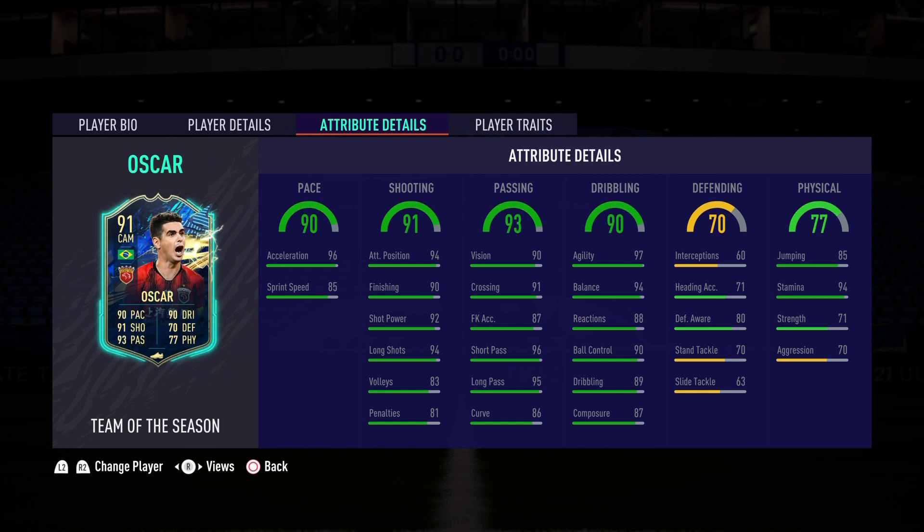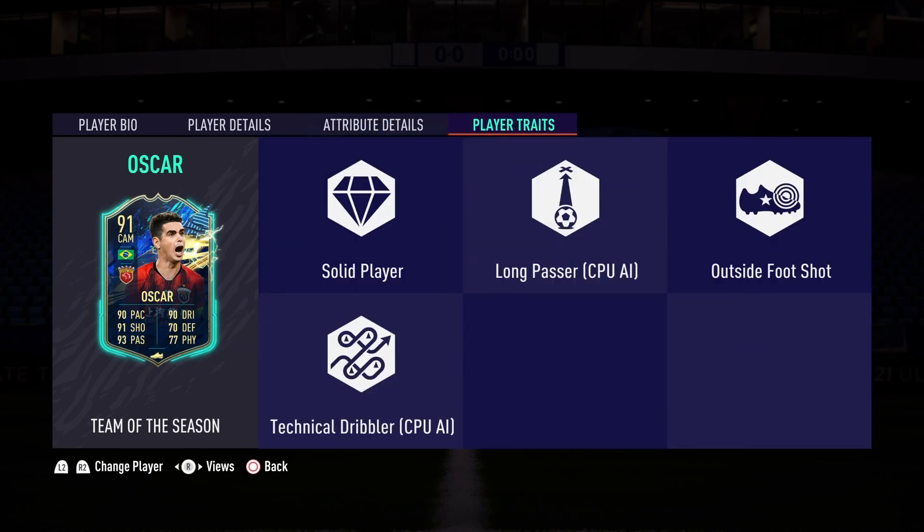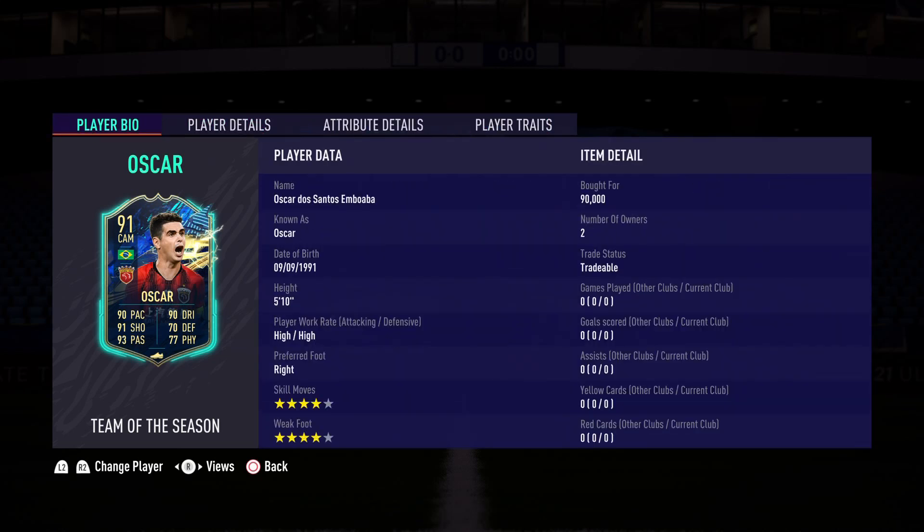He is under 100k — I still can't believe that. I thought this card was going to be like 200-300k but when I searched the market I was shocked. We are getting an incredible budget player here. His player traits are: solid player, long passer, outside the foot shot, and technical dribbler. I'm so excited about this card.